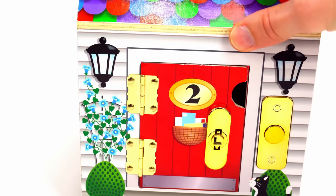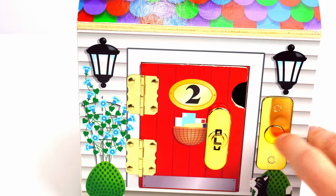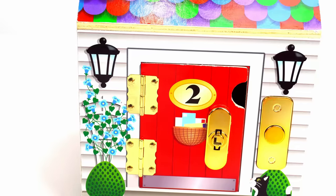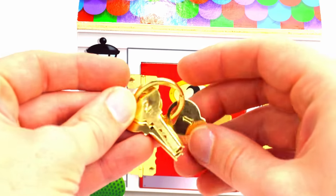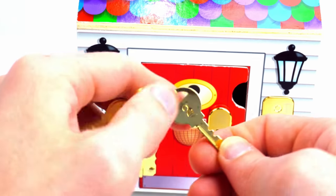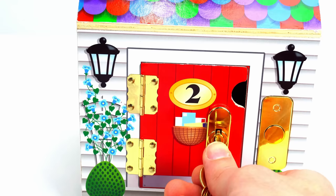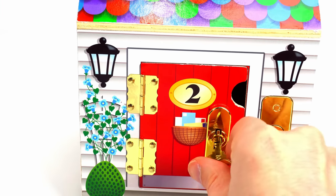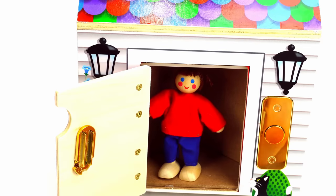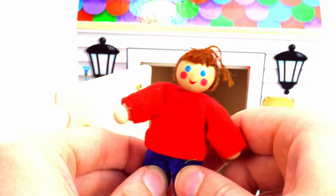Who's behind the red number two door? Let's ring the bell. The door is locked, we need to use a key. Let's find the key for this door — the number two key. Now the door is unlocked. Oh look, it's Evan. Would you like to play? Yeah!